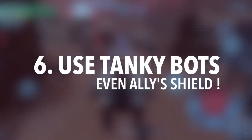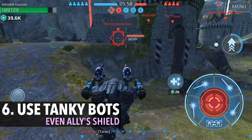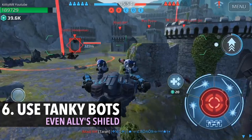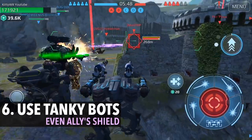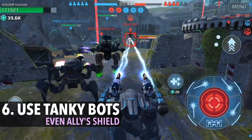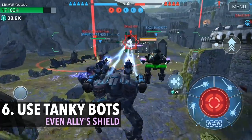Number six: use tanky bots as your cover, or even use an ally's shield as your cover — that can basically be your shield. Some bots are just built like a brick and were just born that way. I'm able to use these two covers — they're my teammates — to really save myself and be able to do damage from behind. Thank you, Venus!